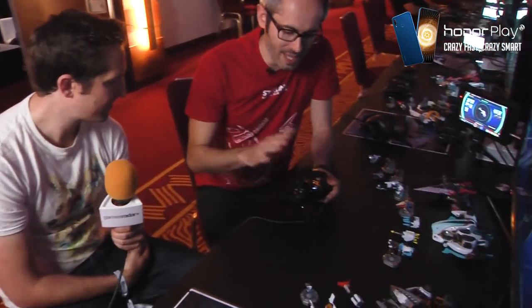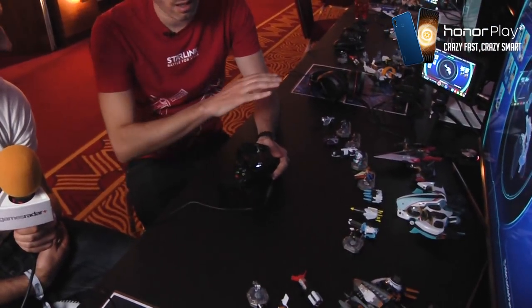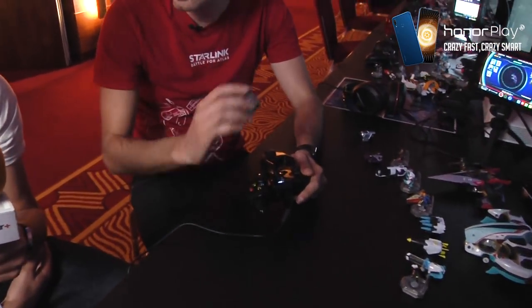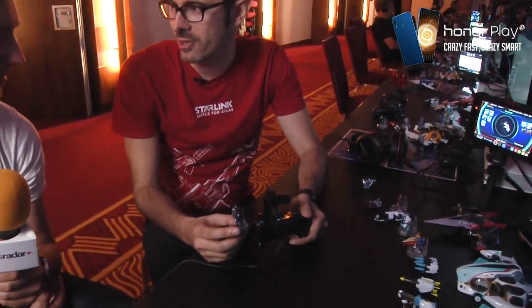So the first thing we do is connect the mount to the controller and pick up a pilot. All our pilots have very different abilities that can be used in combat. Mason Rana can trigger a noble strike from the mother ship. The Equinox Judge can slow down time for everybody but him. And Shade can make any ship disappear completely — she's a famous smuggler in the Atlas star system.